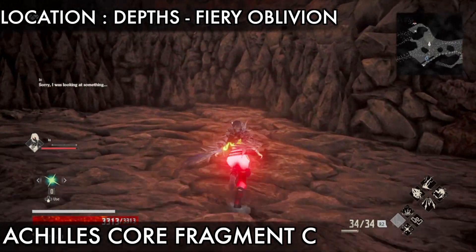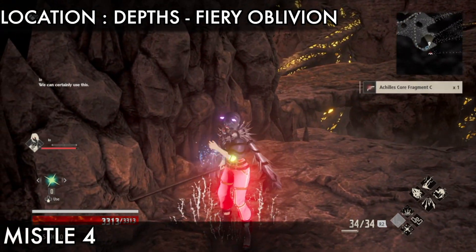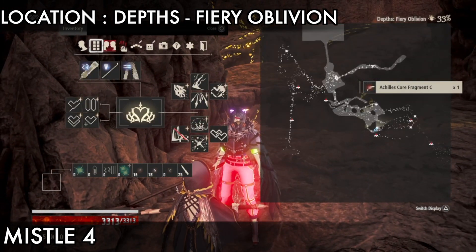Next item is the Alkylis Core Fragment C. Just go where I'm going and you'll get it. On the left side you see Alkylis Core Fragment C.